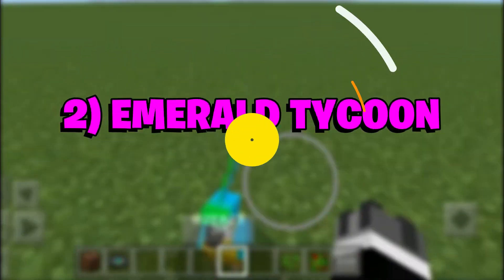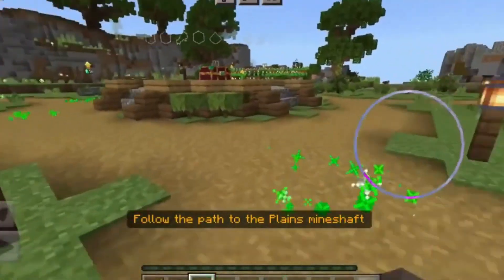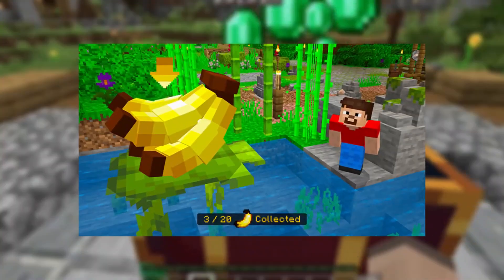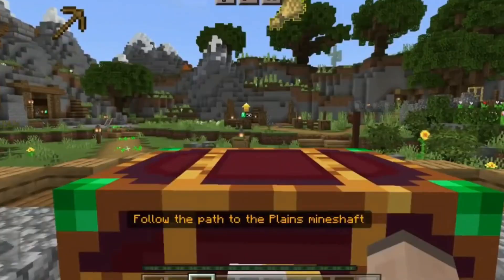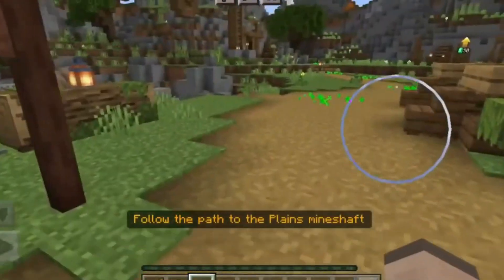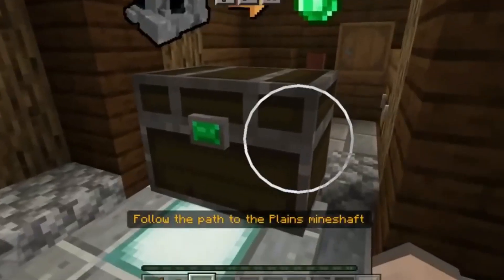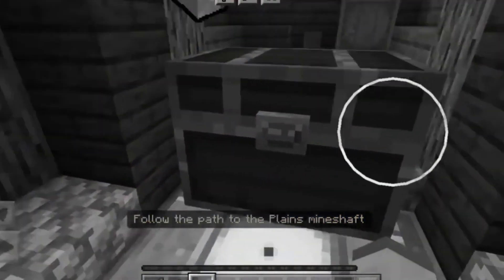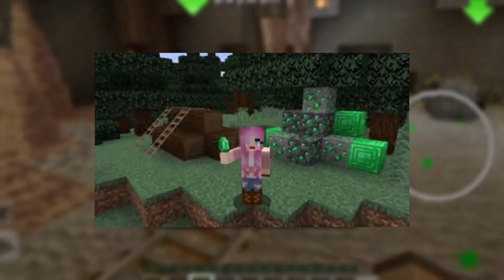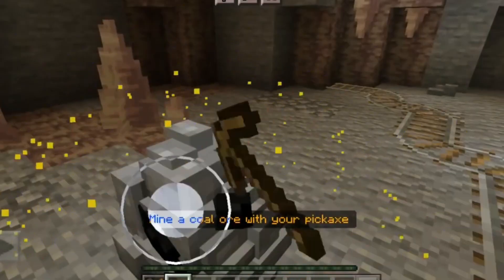Number 2: Emerald Tycoon. Emerald Tycoon is a great DLC for those who love classic Minecraft gameplay combined with the fun and strategy of tycoon games. When players download this, they will be transported to a special village where they need to use their wits and resources to generate as many emeralds as possible. Players must also survive against mobs as they expand their city and upgrade their emerald generators. With many unlockable zones, mounts, and items, players will have hours of fun with this DLC.